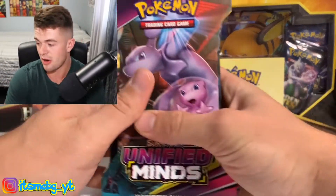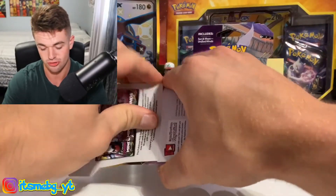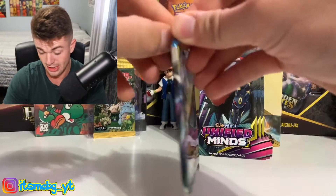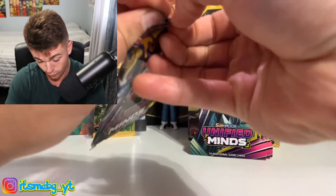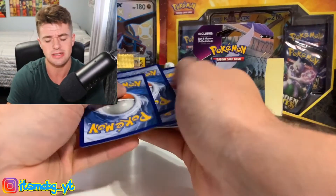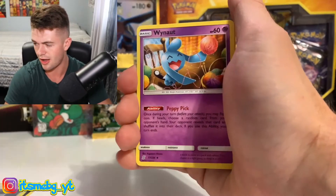Alright guys, Unified Minds time. Let's get into this, let's have some fun. We will start off with the first blister pack — Mewtwo and Mew. Let's see if we can crack this open from the back, slide up, chuck the pack to the back like usual. If we can somehow pull that Mew and Mewtwo rainbow rare card, that would be absolutely insane. But I just can't see it happening — we got a green code card. I'm not too lucky man.